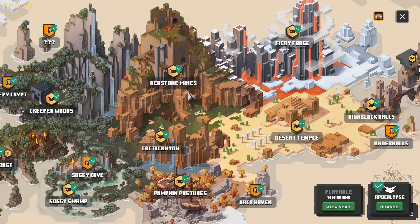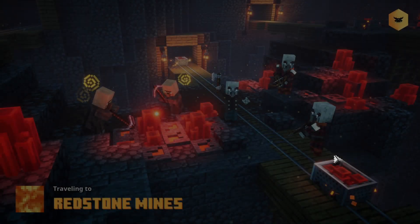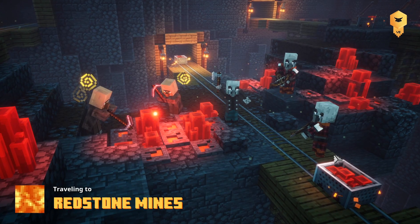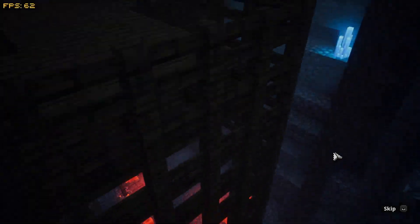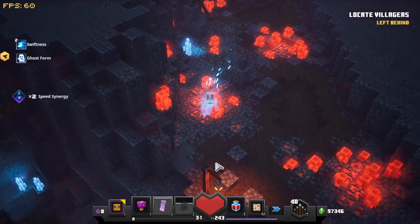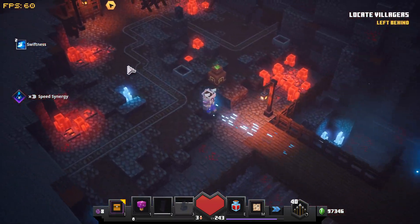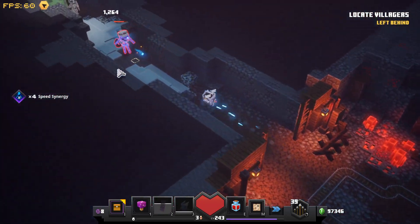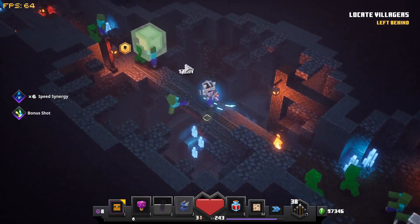Hey guys, welcome back to the farming guides. This guide is going to be for the Redstone Mines. This is a more advanced one — I personally say this because of the amount of illager archers out here and they deal a lot of damage, with or without damage reduction. What you want to do is just keep on running by, as we've done with every other guide so far.